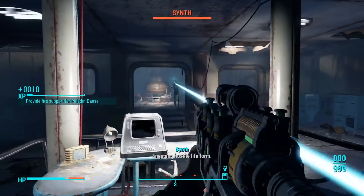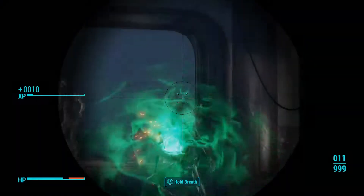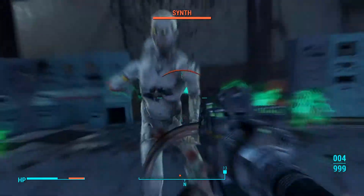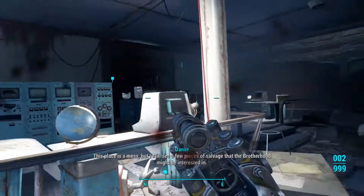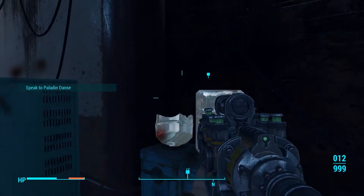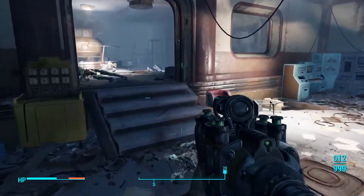Now you'll notice Paladin Danse showed up. But oddly enough, he shows up, gives his dialogue, and then goes right back to Grey Garden. I followed him after this hoping that he would carry on, but he's given his dialogue and he's heading out the front door — back to Grey Garden for whatever dumb reason.